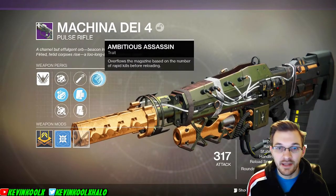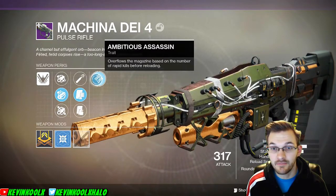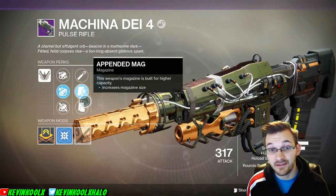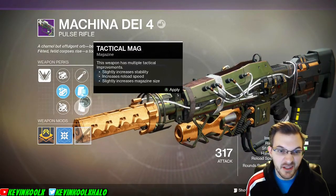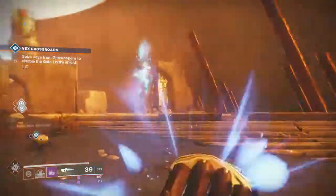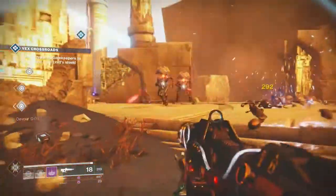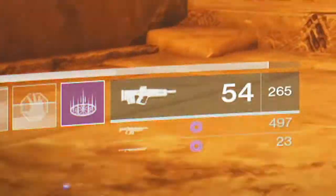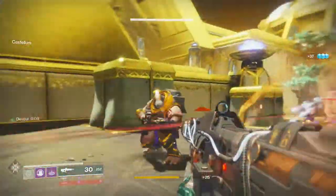The perk Ambitious Assassin gives you more ammo — the more double kills you get before reloading, the more ammo you get back. What I like to do is run Appended Mag, which increases your magazine size. The other option is Tactical Mag for a bit better stability, but I feel like you should play to the weapon's strengths. Starting with more ammo lets you chain kills and bump your magazine up to 36, and I've gone up to 52 — I think that's around the limit.